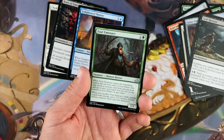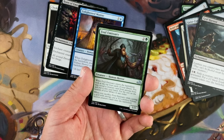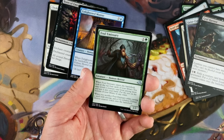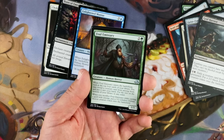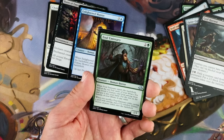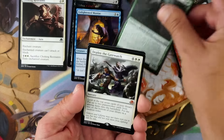Foul Emissary, two and a green, 1/1 human horror. When it enters the battlefield, look at the top four cards of your library, reveal a creature card from among them, put it into your hand, put the rest on the bottom in any order. When you sacrifice it while casting a spell with emerge, put a 3/2 colorless Eldrazi token onto the battlefield. Basically a 1/1 for three mana — not good. It does get you a card hopefully, but you could whiff. The cards don't go to the graveyard which kinda sucks for this set, and then you need something with emerge. That's a lot of hoops. I don't think I'm gonna first pick this — choking restraints is just so good.